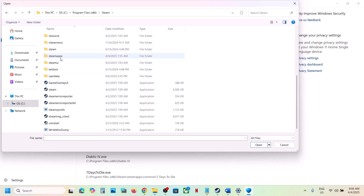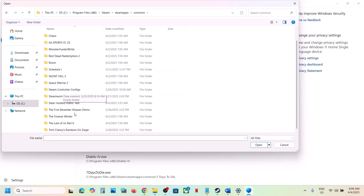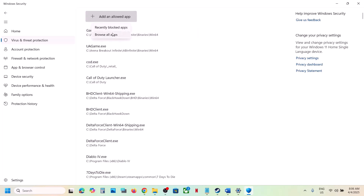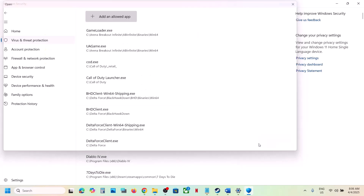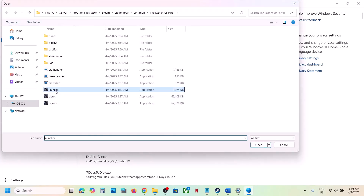Open the Steam folder, then the SteamApps folder, then the Common folder, then open the game folder. Find the game exe file — you need to add all exe files. Select one, click Open, then click Add an Allowed App again, browse all apps, select the next exe file and click Open. Also add the launcher to Windows Security.